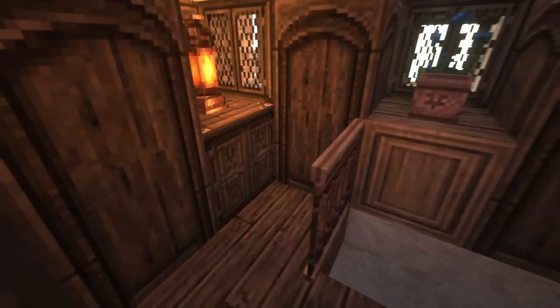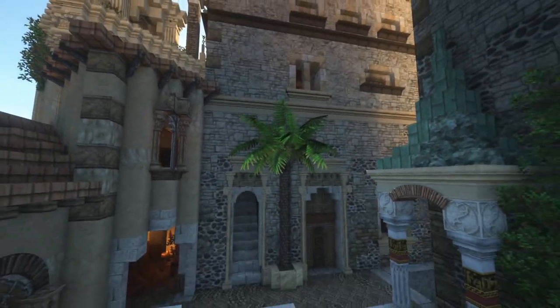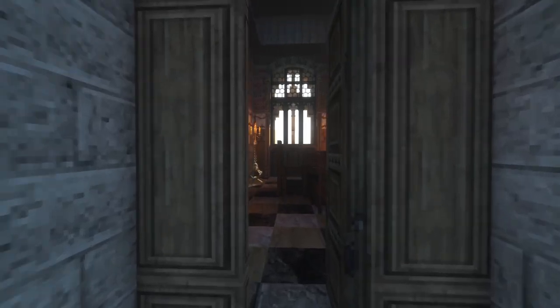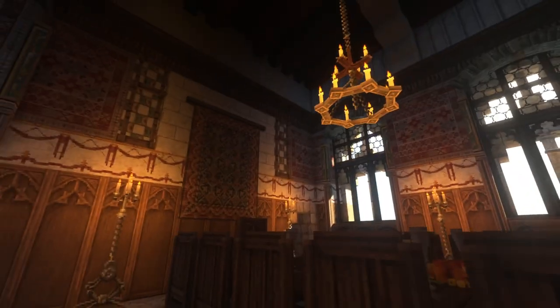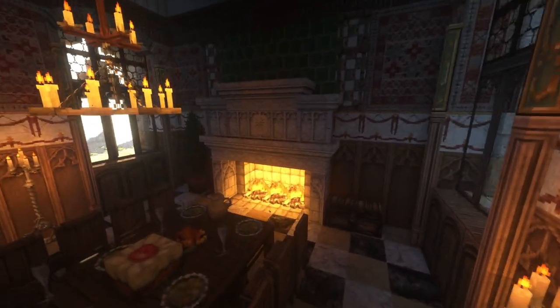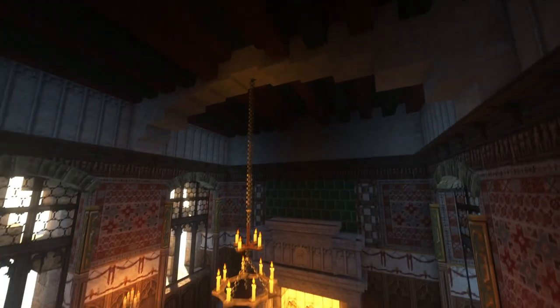Now let's go back down the staircase and check out this other building here, which I do love. Straight ahead we have the feast hall, and again the interiors are pretty well detailed — a little over the top perhaps. A big fireplace to heat this place up, a cool chandelier, and some cool ceiling designs. And then some big windows to let the natural morning light in.